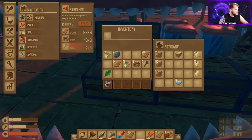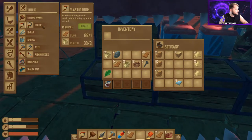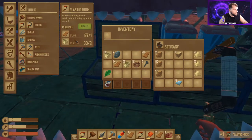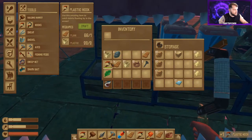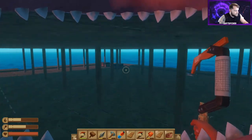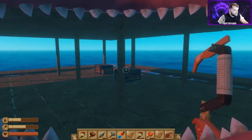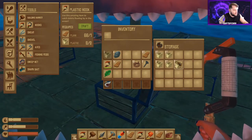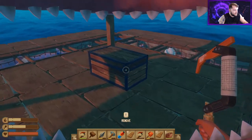We're probably going to need another scrap hook too — probably build an extra one so we don't have to go back to the boat. Let's throw all the stuff in storage and we'll head to the island to grab the last of the scrap we need. Hopefully the gods of the sea will bless us.